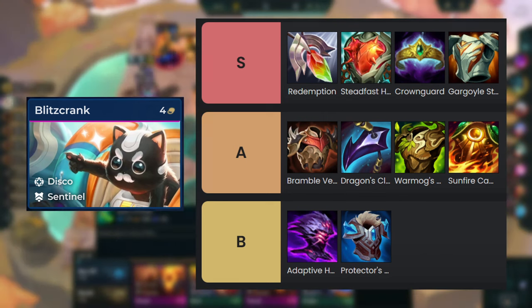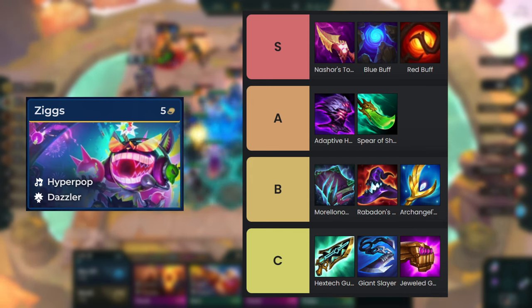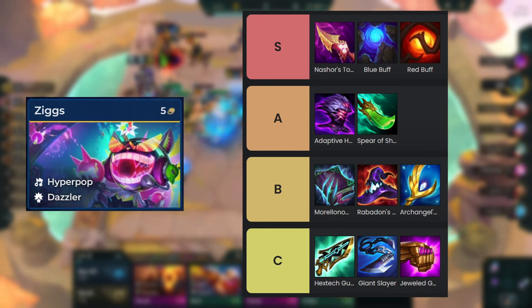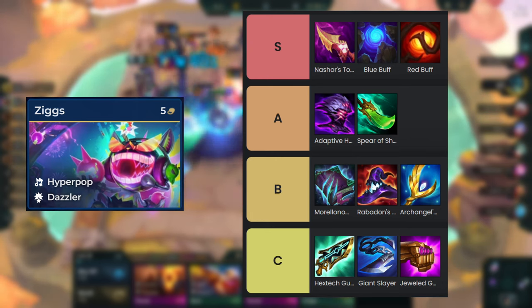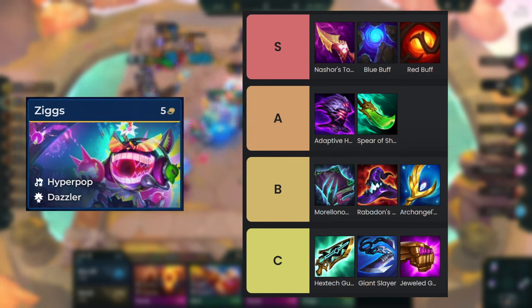With your remaining items, you will place them on Sigs. Here is a tier list of his best items. With this comp, we want Sigs to cast more often to shred MR of the enemy team, which is why mana items are the best on him. If you have made items like Ionic Spark and Static Shiv, then you want a nice mix of AP and mana items on Sigs, as you are not reliant on his shred anymore.